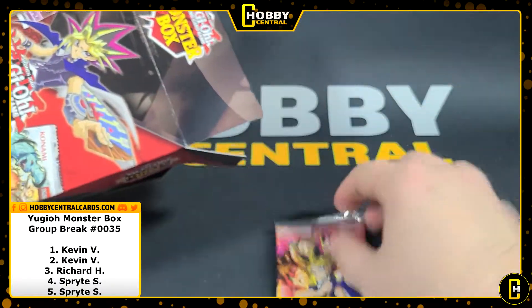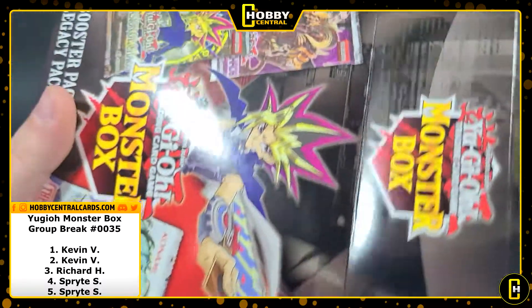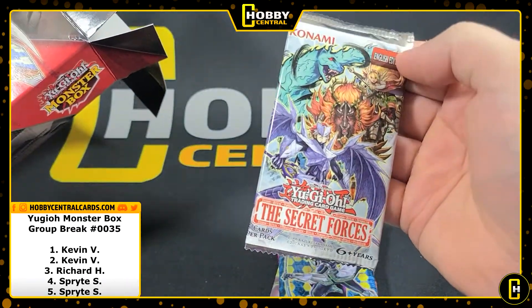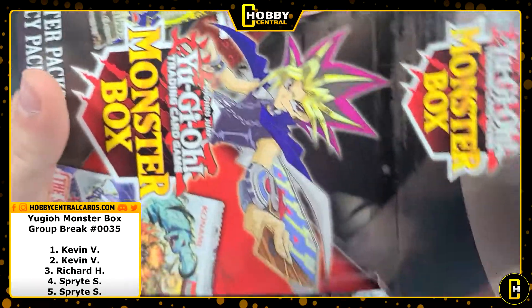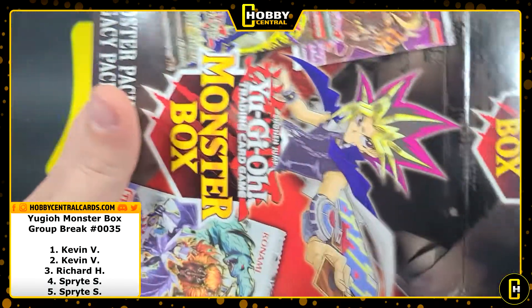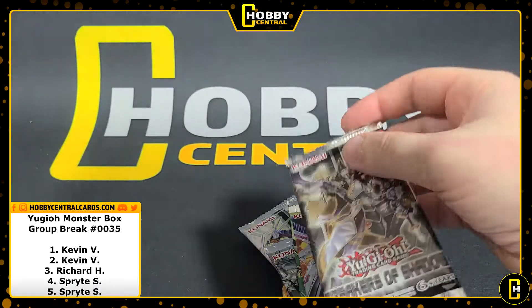Let's see what we got here. We've got Pharaoh's Servant, Dimension of Chaos, Maximum Crisis, Cybernetic Horizon, The Secret Forces, Shining Victories — which if I remember correctly is all shiny cards — Dark Saviors, Duelist Alliance, Flames of Destruction — I don't think we had that last time — and Breakers of Shadow. And that is it.